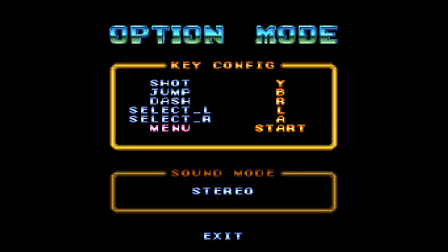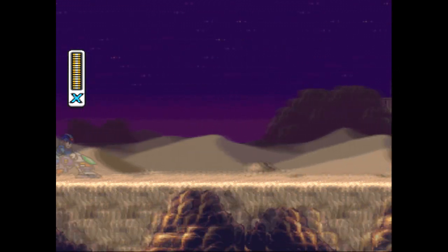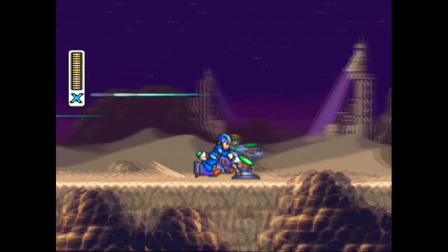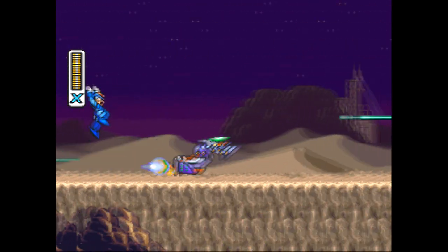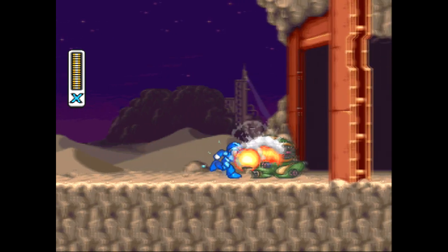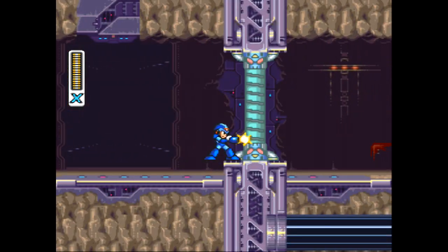First thing you want to do is change dash to R. Keeping dash as A is super awkward, so if you switch it to R, that's much easier — because you start the game with the ability to dash, which is really, really nice. Immediately we're met with a really cool opening scene. Action right off the bat. They knew what they were doing at Capcom. The ability to dash right away — I love it.